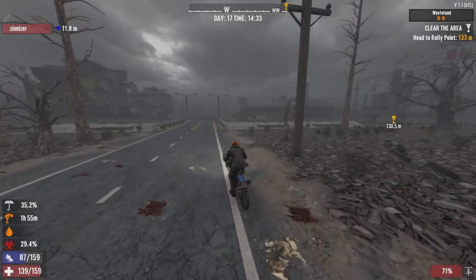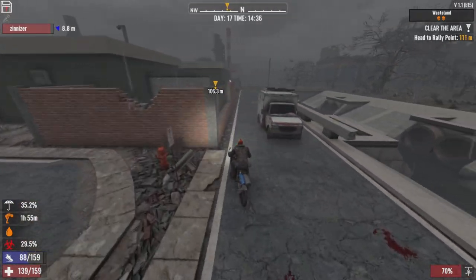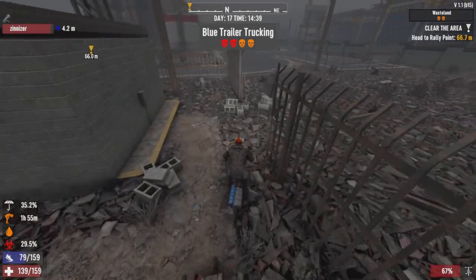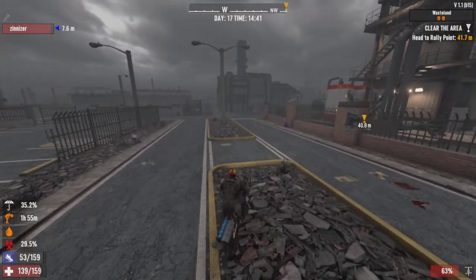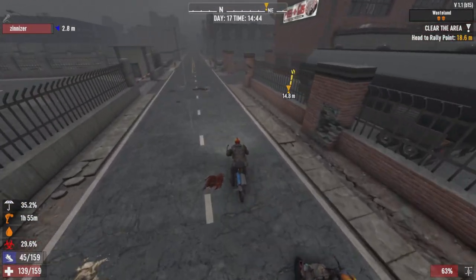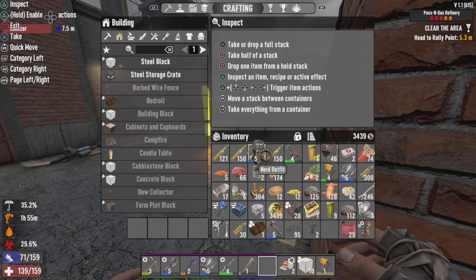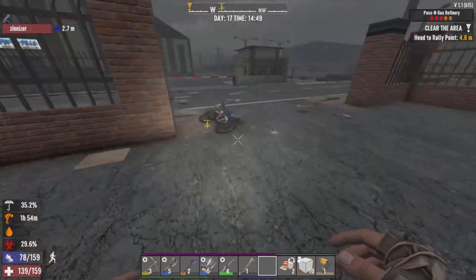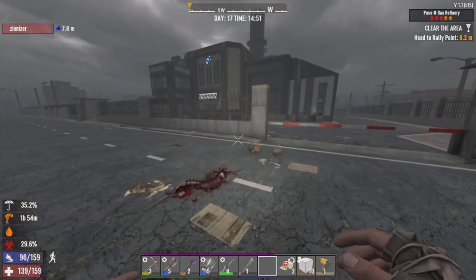Hopefully our gunfire doesn't blow it up. Don't shoot — if you're gonna kill zombies back up from the gas. I'll just use my knuckles. We got here. If we're lucky, this might have the last vehicle book for minibikes. You know what, we're gonna double loot this for gasoline.